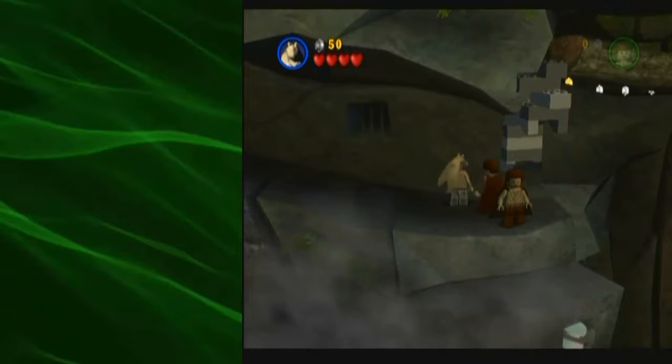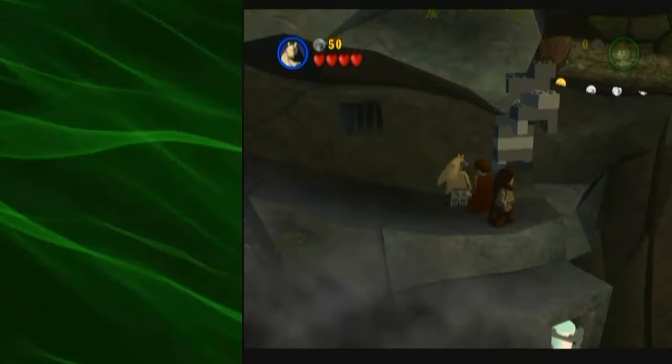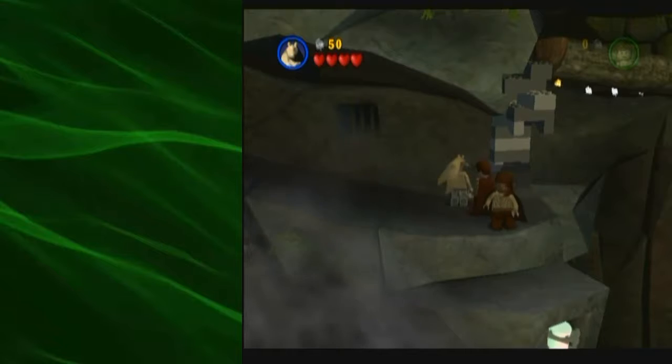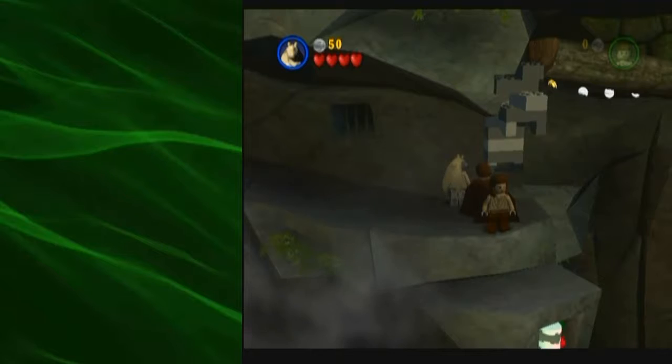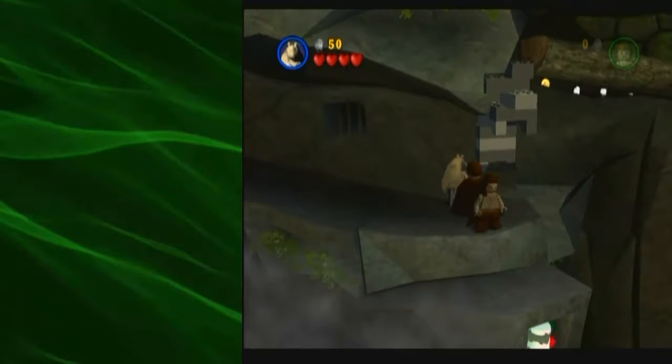The second player spawns out of bounds, and as that happens you rotate the stick a little bit to get around an invisible wall slash death plane. Then you're able to access a loading zone which actually loads in the final room.